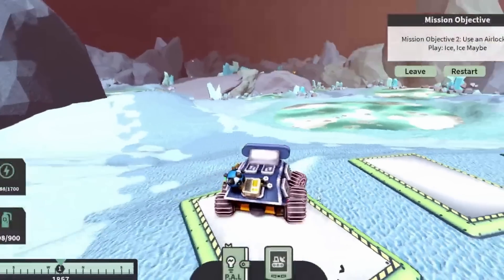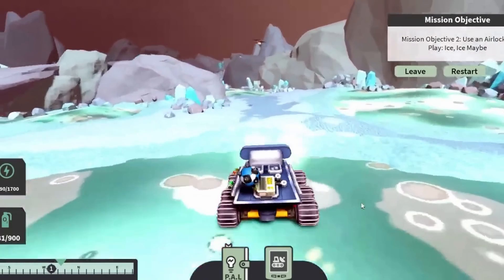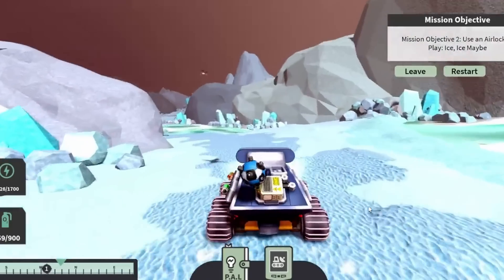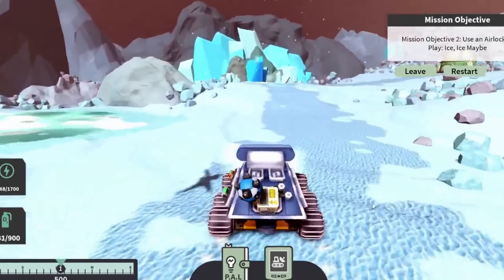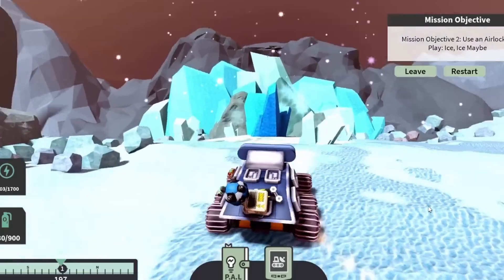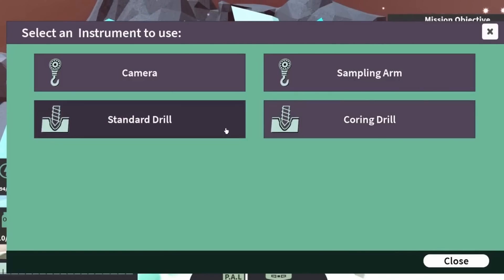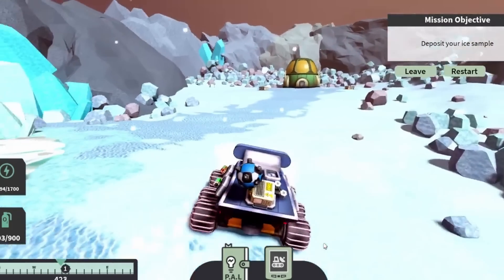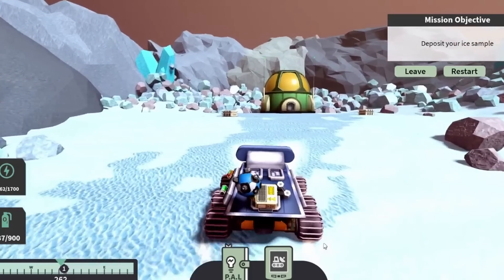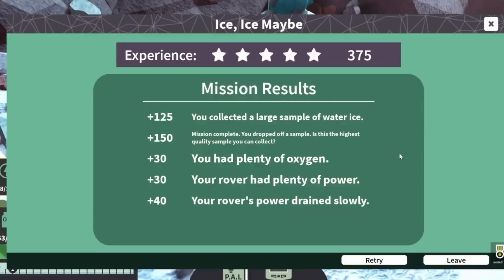Start the mission and follow me to the piece of ice we need to drill. Once you're there, drill the ice using the coring drill. Now come over here to deposit the ice. And now you're done. You should have all of the badges and free items.